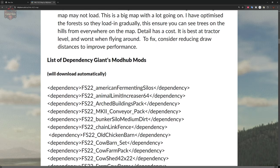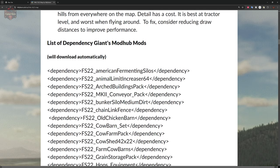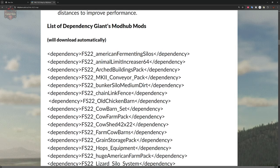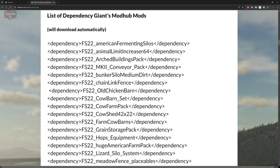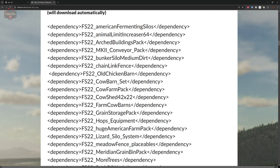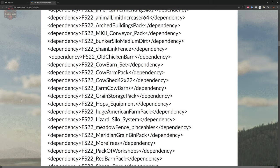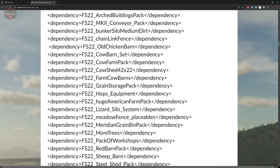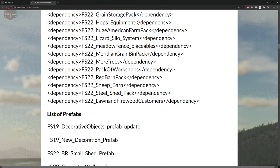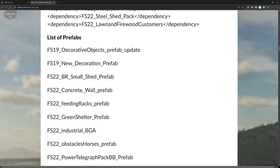This map has a substantial number of required mods. Including the map and all required mods, we're looking at approximately 1.45 gigabytes of storage. All these mods are on the main Giants website, and if you load this map without them it will prompt you to auto-download them — very handy. The map author also lists a set of prefabs as a credit to those prefab authors.